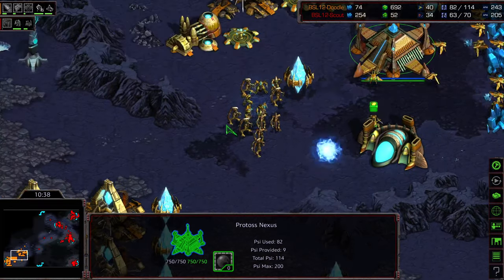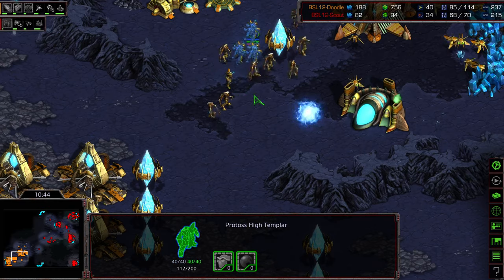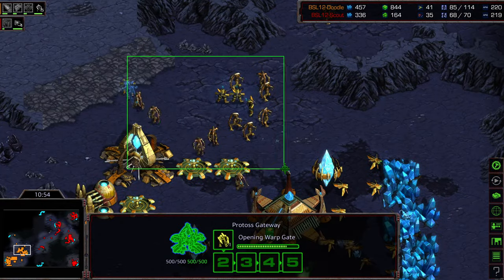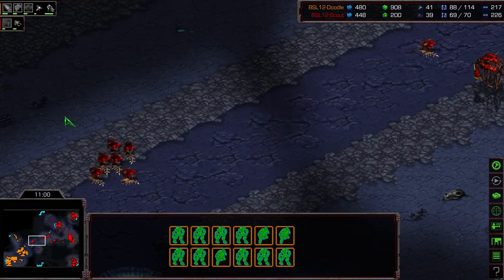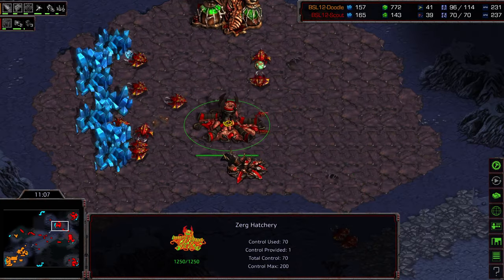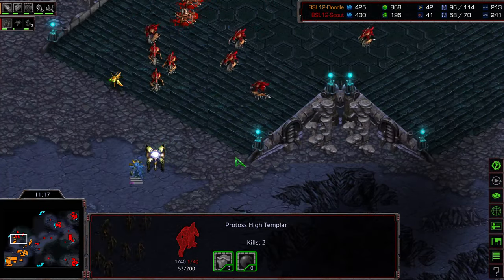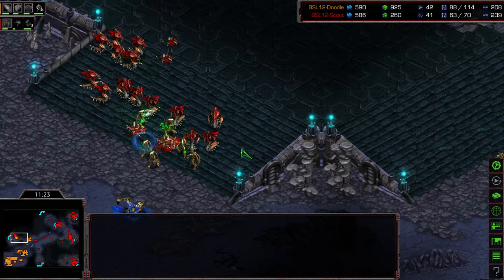There could be a quick transition to Mutalisks, and if that happens right now there are only about four High Templar and the main is cannonless — a lot of naked gateways. Doodle trying to do it just with zealots and High Templar, starting to establish his third, but this gives breathing room to Scout to pump units. Unfortunately Scout was supply capped, not capitalizing as well as he could. High Templar caught turning around, getting an okay-sized storm but getting taken out.